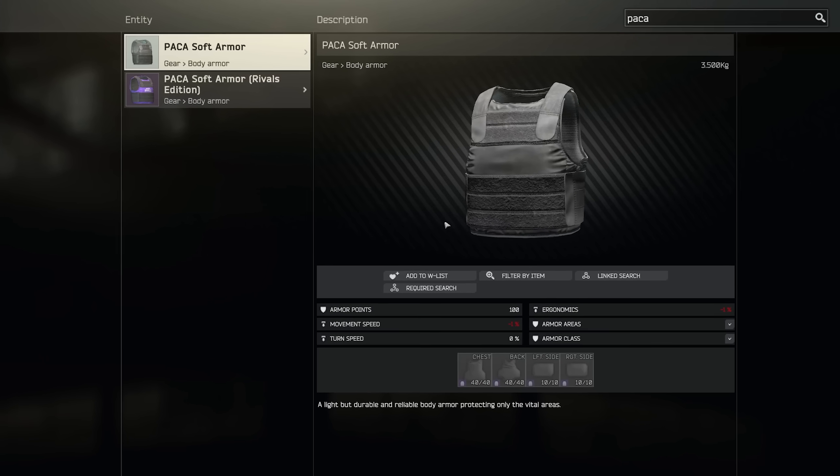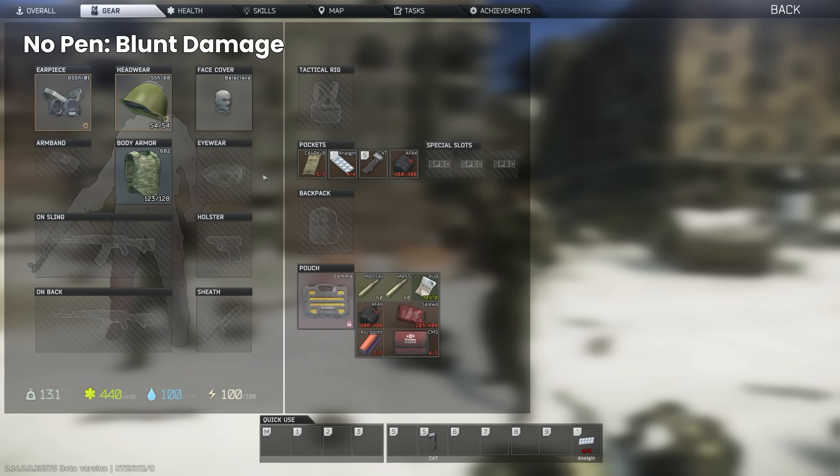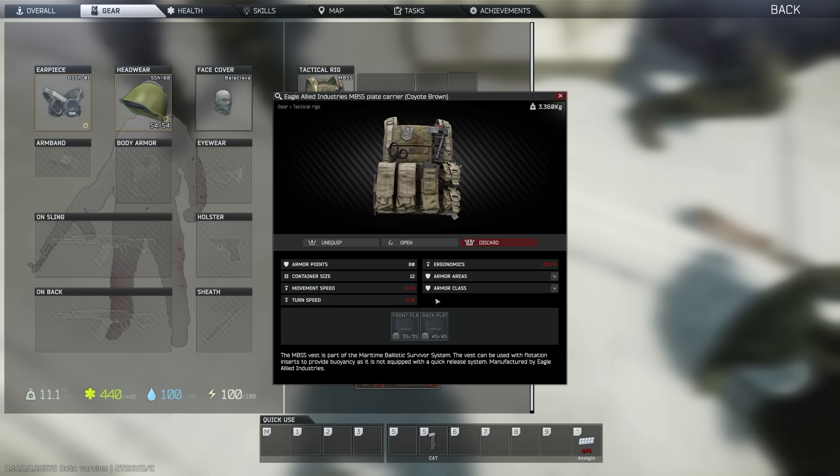These are the closest to the old system with set coverage across them, as they don't have the ability to swap plates in and out. As per the testing so far, these ones work the same as old armor did regarding damage, penetration and blunt damage when it stops a round, so the only real change here is some armor coverage differences.